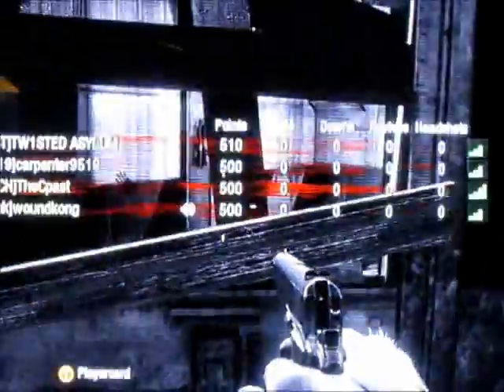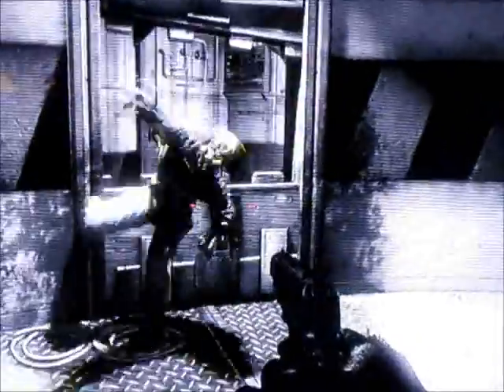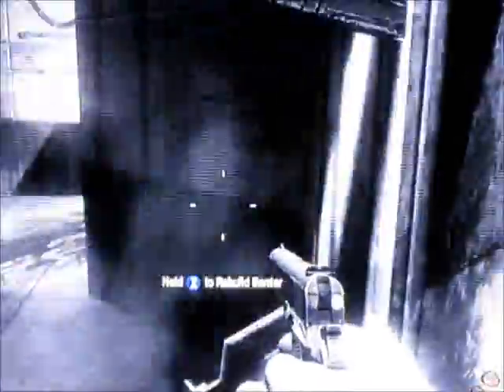Hey YouTube, this is CPast. I figured I'd bring you a video on Nazi Zombies Ascension. This isn't really a strategy, just a few points on a strategy I've seen videos on already, which would be the flopper strategy, the PH flopper area. I don't like it, but I think there are a lot better ways to play it than I've seen, so I'll just break it down for you.